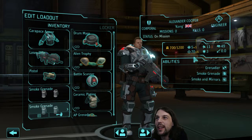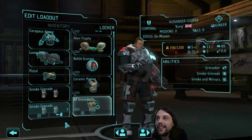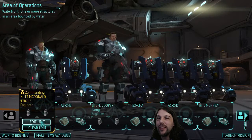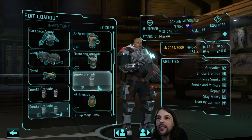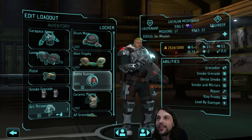Maybe I shouldn't take you with me then - well, whatever. Carapace armor, laser rifle, then you get two smokes because you don't have the repair ability. You have 10 mobility - oh, but you have high will, that's good. You don't need much mobility if you can throw these things far, right. But you have to take an arc thrower with you unfortunately. There is no other way.